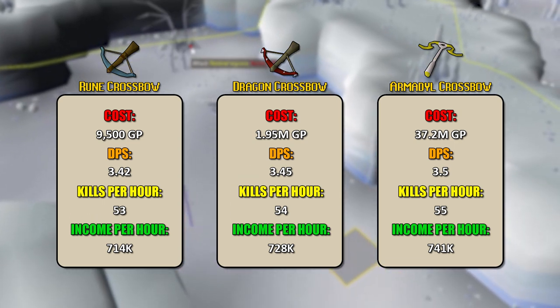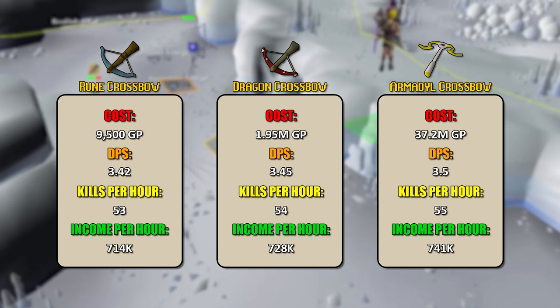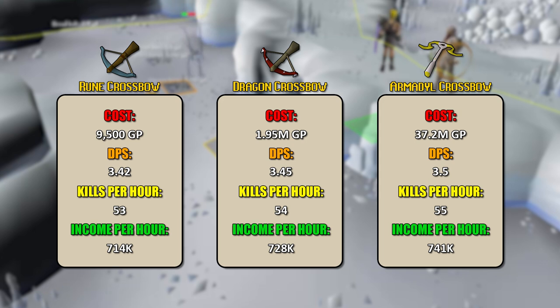To recap: the rune crossbow costs only 9,500 GP. Moving up to the dragon crossbow, you'll spend about two and a half to three hours making the money back. For the jump from dragon to armadyl crossbow, you're looking at 48 to 49 hours of camping wyverns just to break even. You do make a little more per hour and it will add up over time, but you are spending a whole lot of money for just 0.05 more DPS.